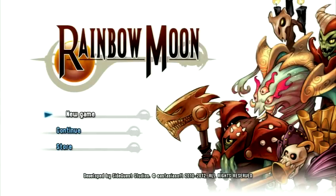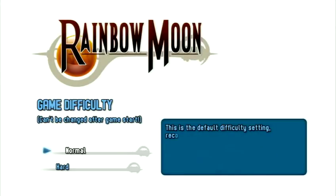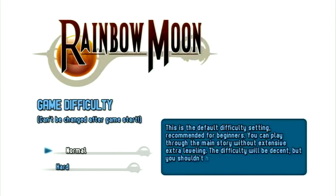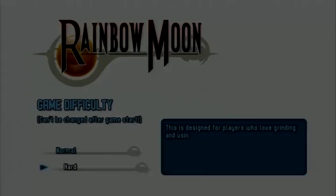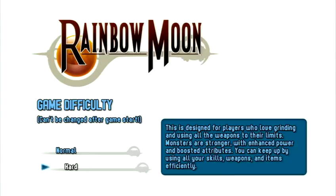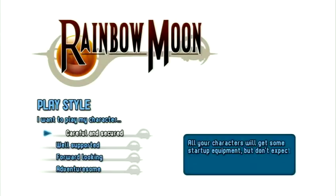When you start Rainbow Moon for the first time you can choose between two difficulty modes, normal and hard. Normal is the default difficulty setting, which is recommended for most players. Hard on the other hand is suitable for the more experienced player, and especially those that aren't shy of spending some extra time leveling up and grinding. You can select from one of the four available play styles.